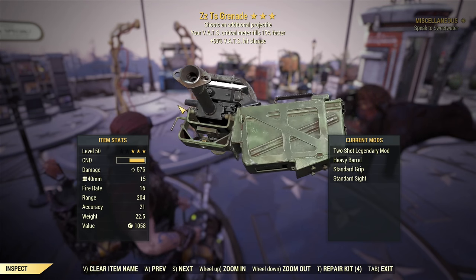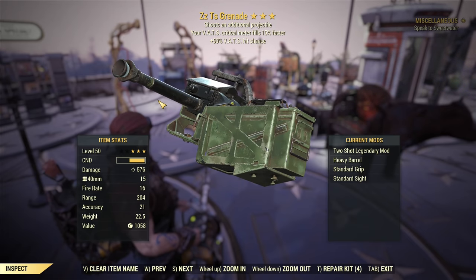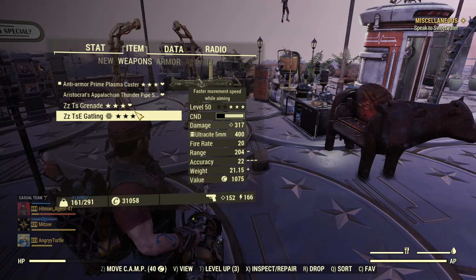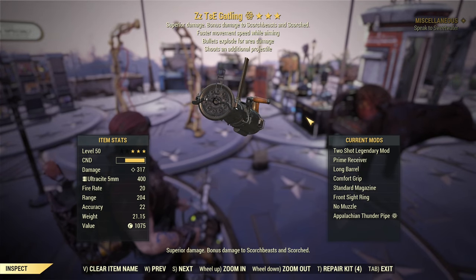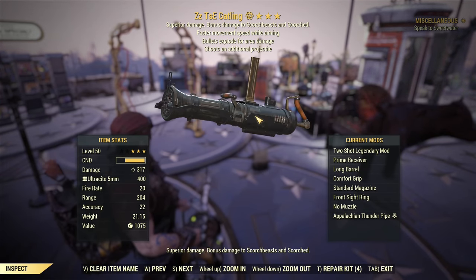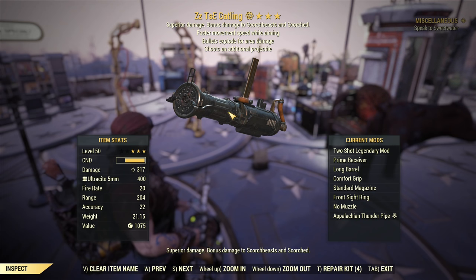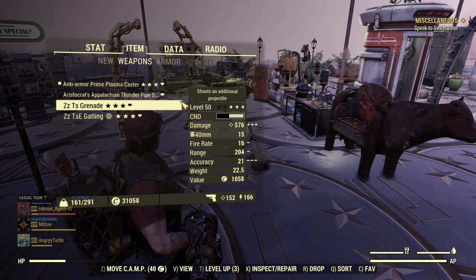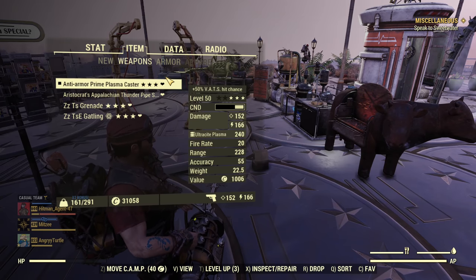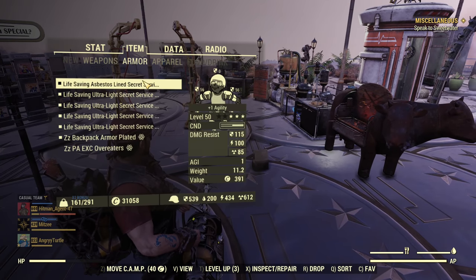From the explosive category, of course: a Two-Shot auto grenade launcher — this is a beast. If you can afford one with VATS hit chance, you are set. Another great option is the Two-Shot Explosive Gatling Gun, very ammo efficient, kills super quickly with the explosive portion of the damage. There are more weapons you can use, but those are just some examples — Gatling Gun, Plasma Caster, those are mostly what you should be able to get and will work.